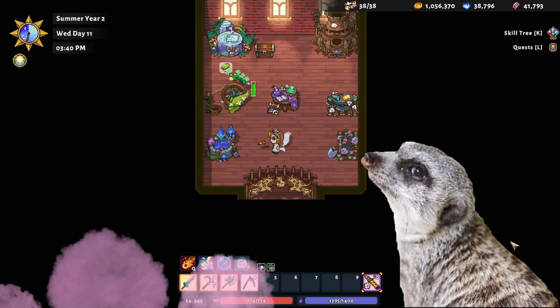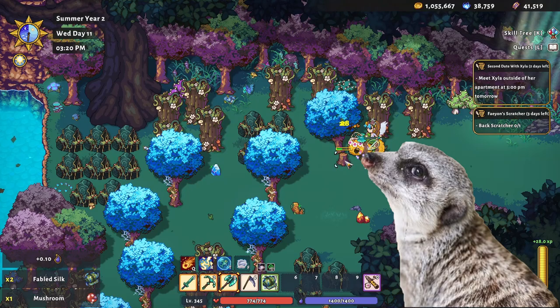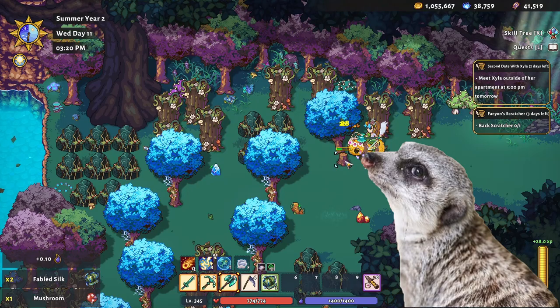Crafting: The best items to craft for orbs and tickets are the planks and fabrics counterpart. The only problem is that planks sell a bit low, as you'd have to make multiple planks to get one orb or ticket. But it isn't all bad, since there's an abundance of material at the Nalvari and Withergate forests that you could use for crafting.